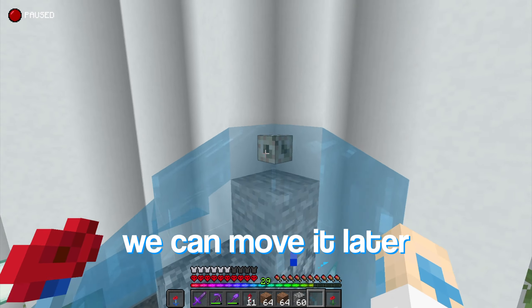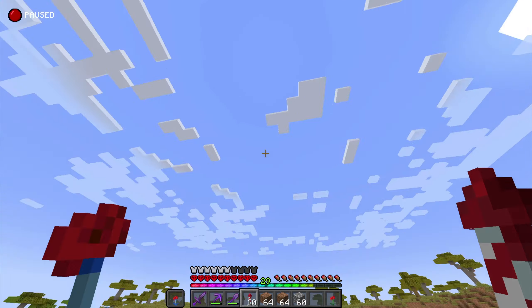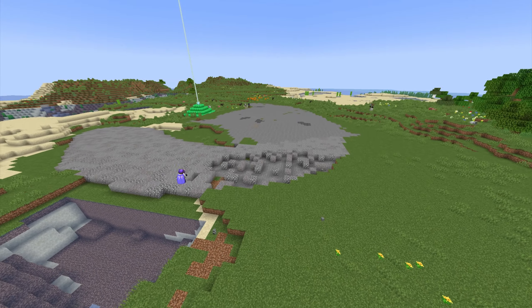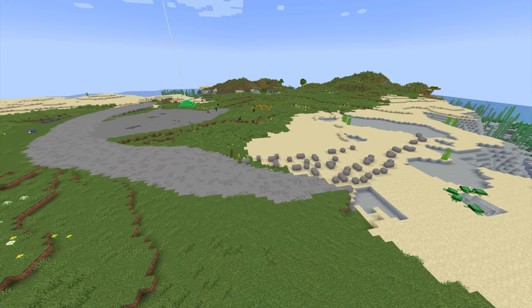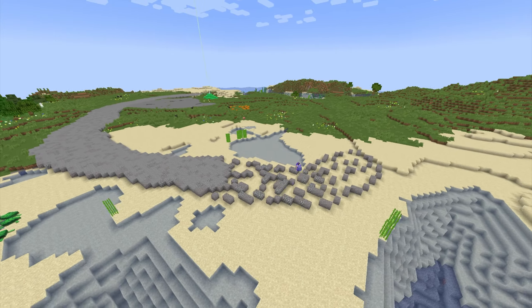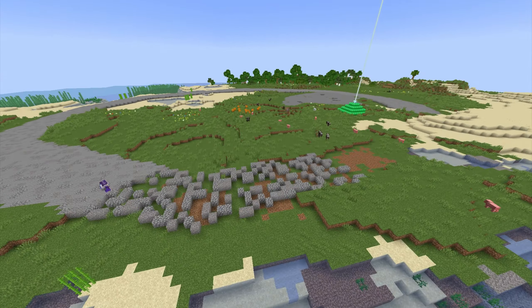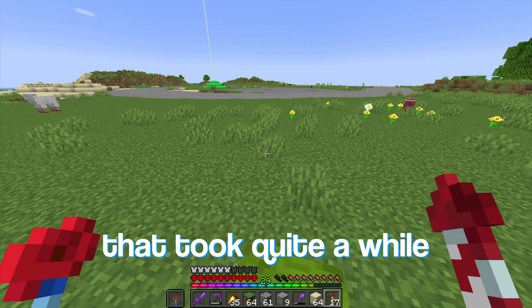I've been mining birch wood for way too long, but I think I might just have enough now. The only issue is none of this is stripped and I need all of it to be stripped, so that's going to be a bit tedious. But now I need to head to the desert because I need to go to the mesa, which is right next to our desert, to get some red sandstone. So that's where I'm going next.